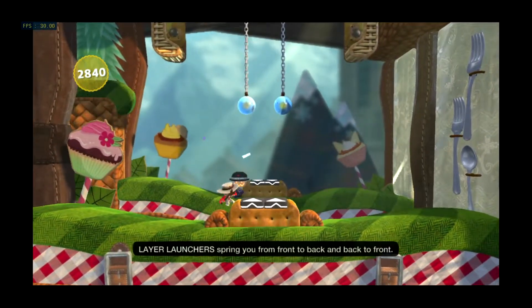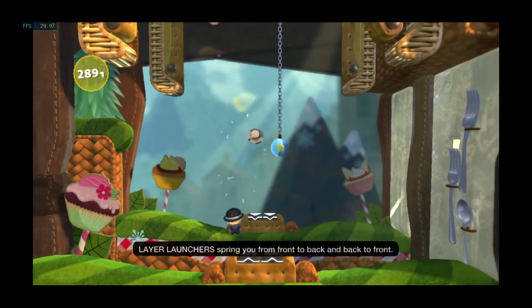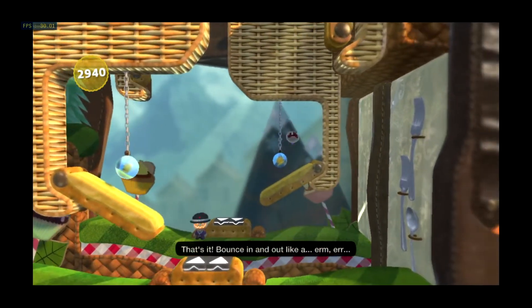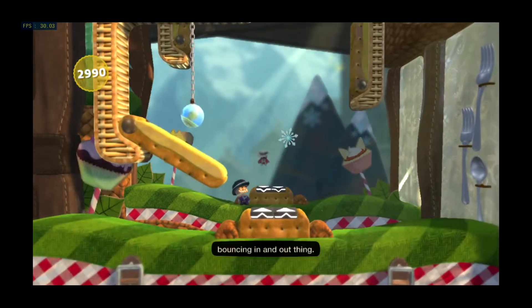Layer launchers spring you from front to back and back to front. That's it. Bounce in and out like a... bouncing in and out thing.